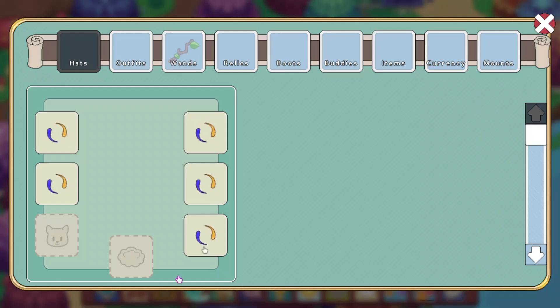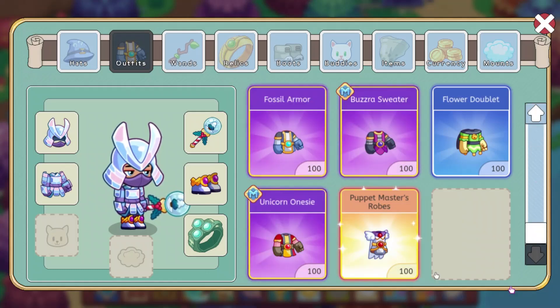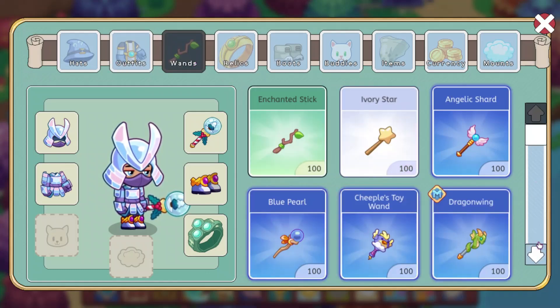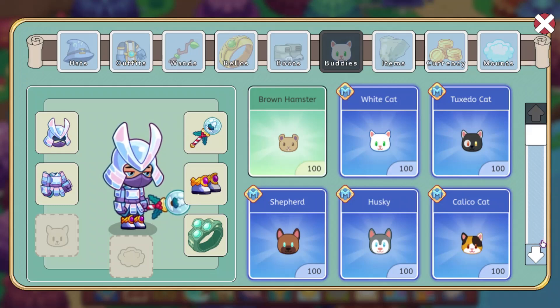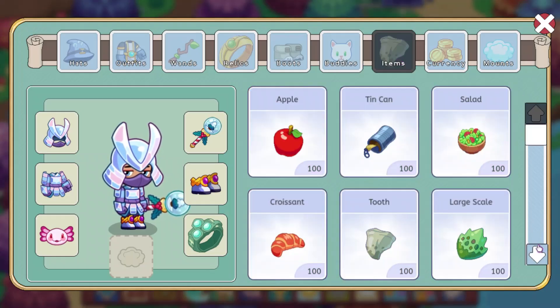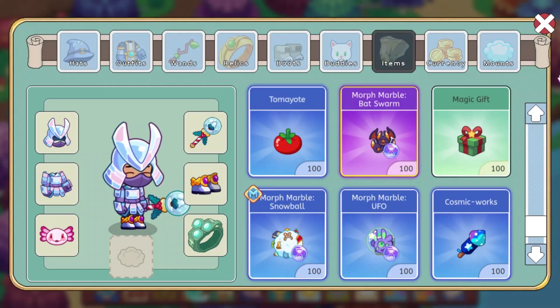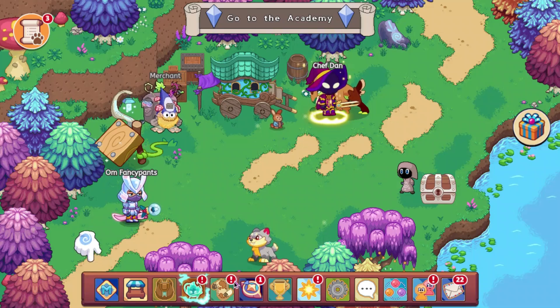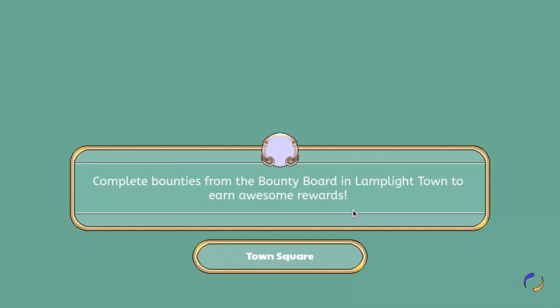I just added the items to my account. There were no hats added, no robes, no wands, no relics, and no boots. But if we go to Buddies, there is the axolotl — here's what it looks like. I think it looks pretty cool. We'll put it on and go to Lamplight Town in a second. There was nothing added in items, so the firework I found in the CDN might not be for Summerfest. I'm not sure what it would be for then — I'll show that tomorrow, I guess.